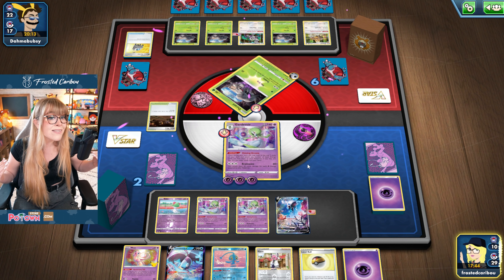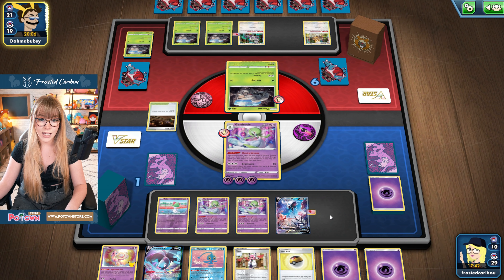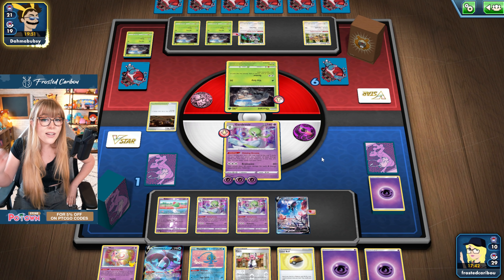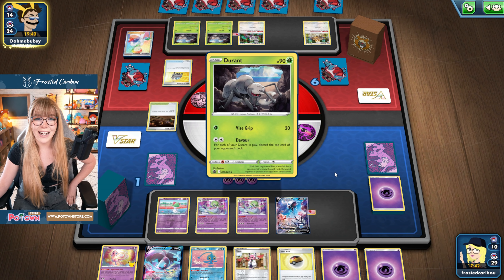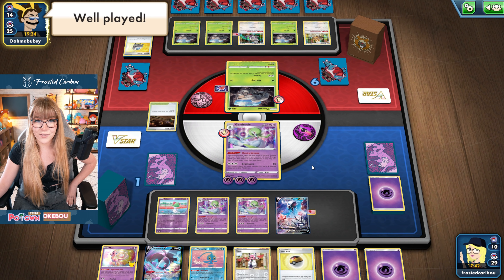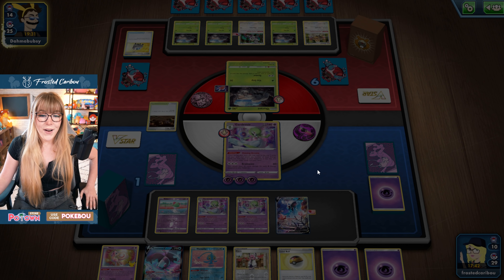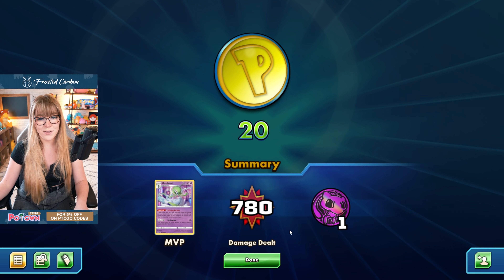We're knocking out Durant — we only need one prize card. One prize card. No way they have another Yellhorn, right? We got an energy. I feel safe having two energies in hand. Ten cards left in deck. I am scared right now. This is nerve-wracking. Come on baby! Even if they get the discard, as long as they can't Yellhorn me I'm good. They're going to get discard four. My goodness. We should be good — they discard four, we knock out. My heart is pounding. Man, that felt good to beat a Durant!